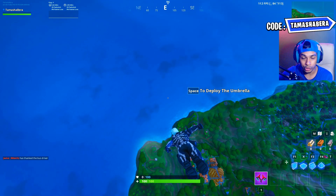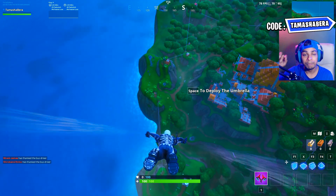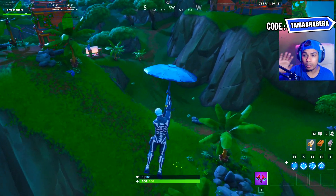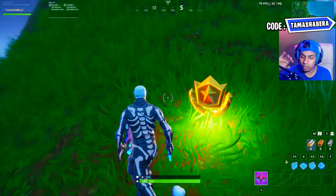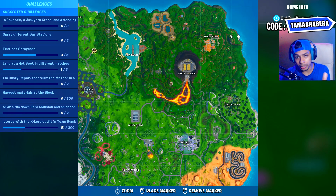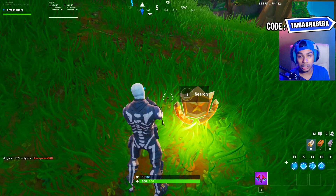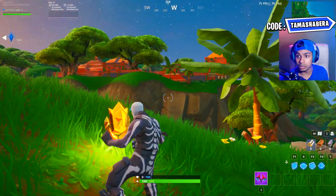Now let's jump over to the week 4 secret battle star location. You need to come over here on the jungle terrain of the map, which can be located at Sunny Steps. Once you come over here at Sunny Steps, you are going to see a small orange building on a small hill. Come over here on this hill next to Sunny Steps and you are going to see a little bit of a dirt patch on the grass. Look around and you will be able to find the secret battle star for week 4 in Season X. Come over here and your challenges get done — very easy and simple.